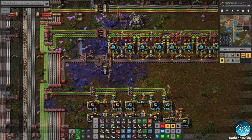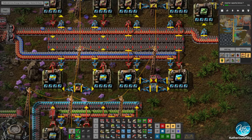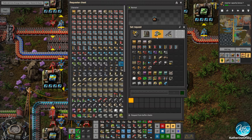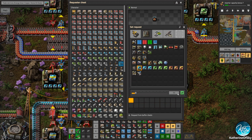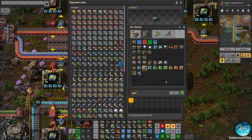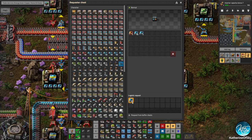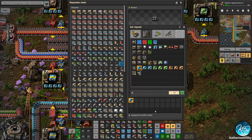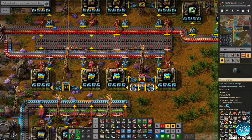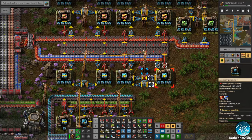Blue circuits are the most expensive intermediate item — 24 iron plates, 40 copper plates, 4 plastic, and 5 sulfuric acid — so it's very worth putting productivity modules in there. We don't have much — wait, what's going on? No, no, no — I forgot to change this, whoops. This one is also wrong. I'm glad those didn't end up there. Let's request like 10, not quite that many. Red and blue chips — okay, that's working, yay!